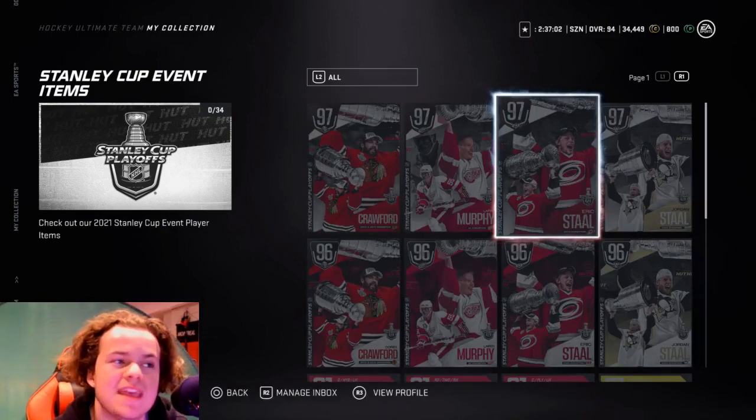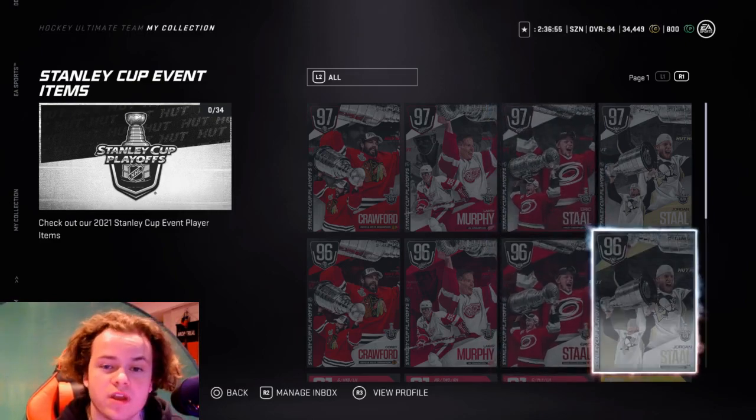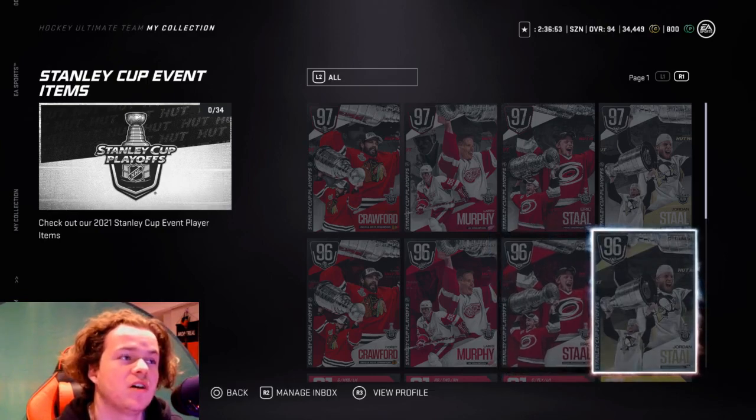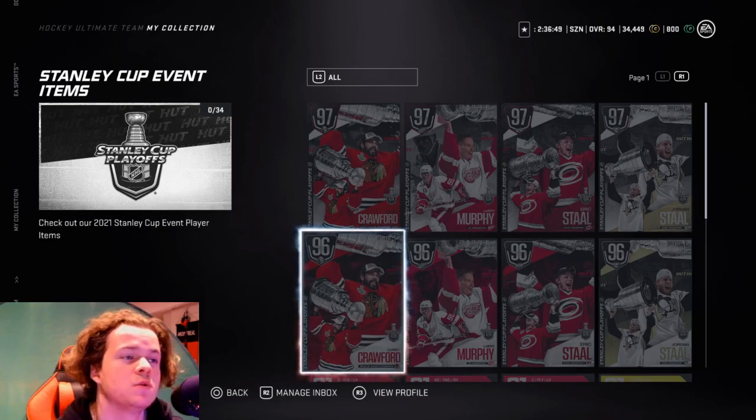Now checking out the MSPs. We got Jordan Stahl, Eric Stahl, Larry Murray, and Corey Crawford — all pretty solid cards. We got 96 overalls and you can upgrade them to the 97. So we're going to be taking a look at both.